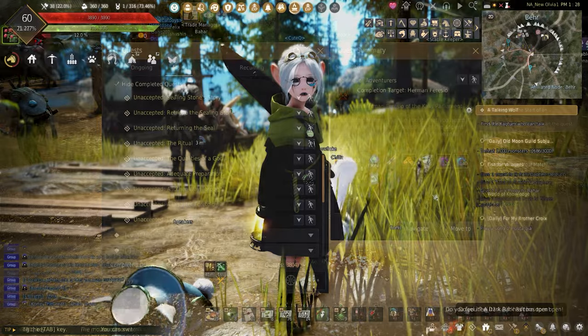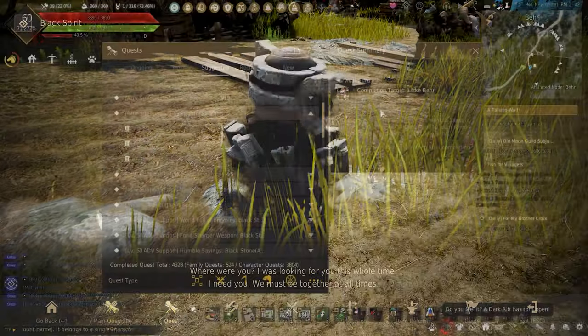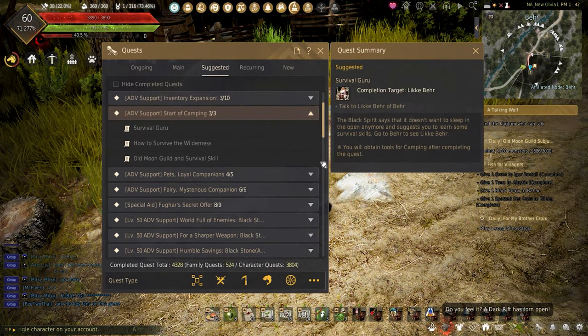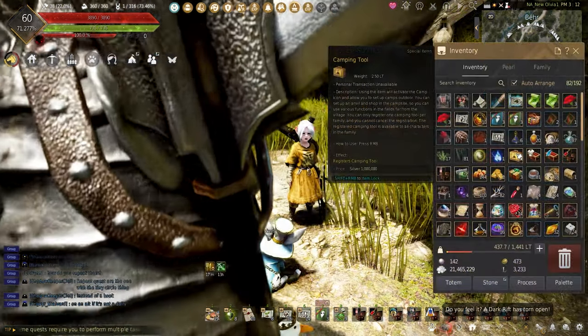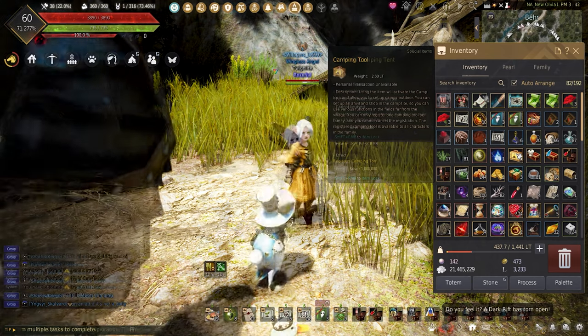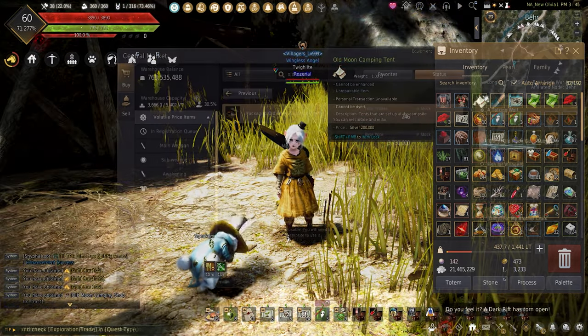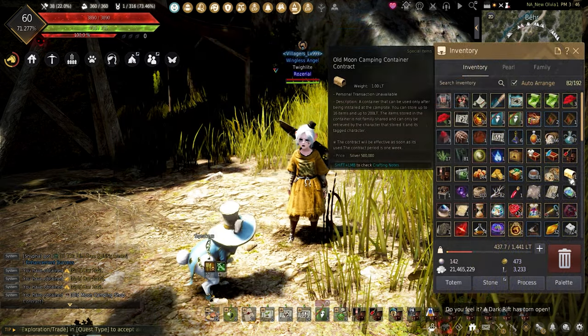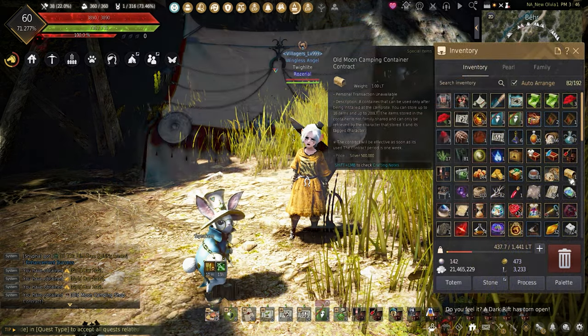If completed, speak to your Black Spirit and under the Suggested tab will be the quest called 'Survival Guru.' This will lead you to Bear, where you are instructed to talk to Like Bear. After completing the quest line, you are rewarded with the camping tool, the Old Moon camping tent anvil, and camping shop.